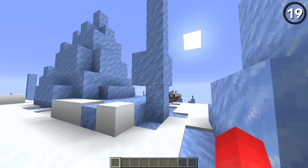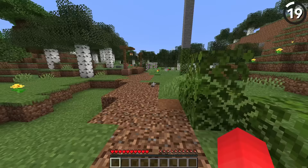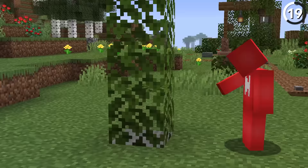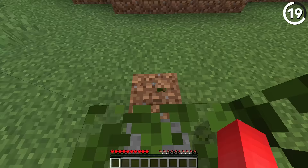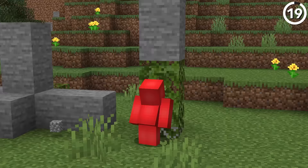With all these dangerous blocks falling from the sky, how do we save ourselves? Well, strange as it might seem, there's one solution we can try: if you place down four leaf blocks in a row, you can break the bottom block and simply walk inside the tower. For whatever reason, the game prevents the third leaf block in the sequence from breaking, leaving you with a little bit of shelter that can keep you safe from the blocks above. Or at least as safe as a leaf block can keep you — they're not exactly known for their resilience.